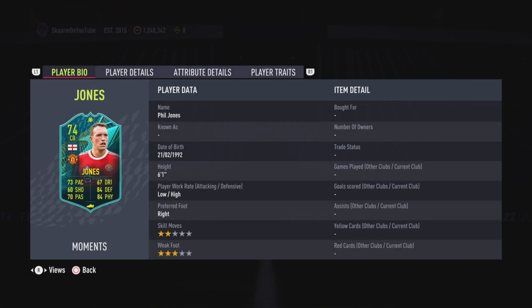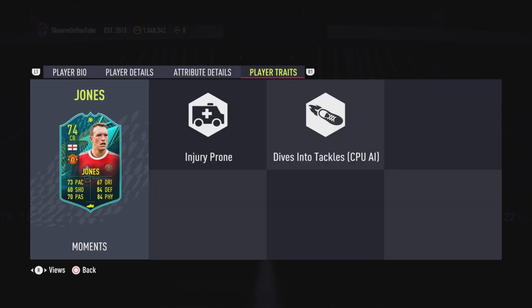We haven't had a Phil Jones card come out basically ever. He is six foot one, low/high work rates, right footed, two star weak foot, three star skills — so far as a center back looks pretty good. In terms of traits, he does have the Dives Into Tackles trait, which is a fantastic trait on a defender.